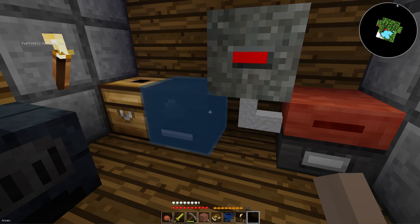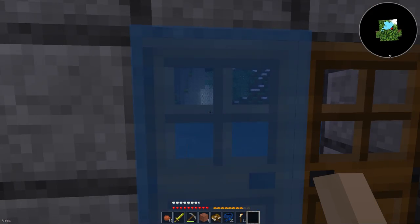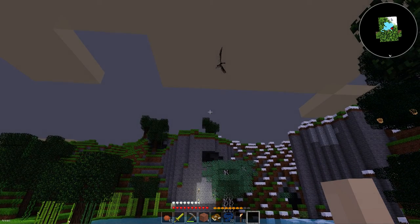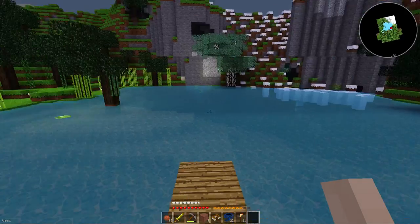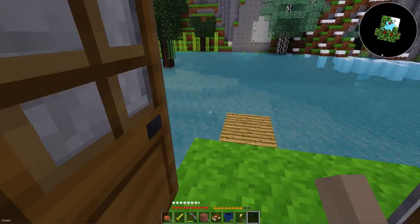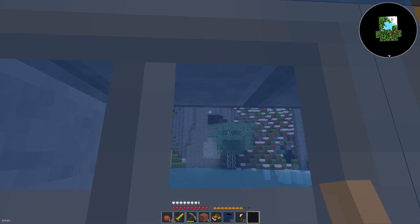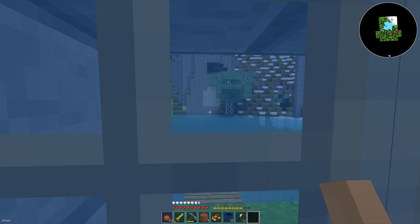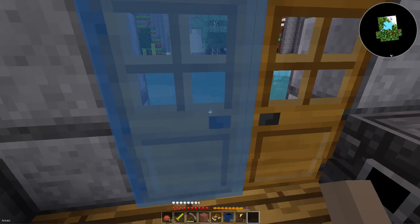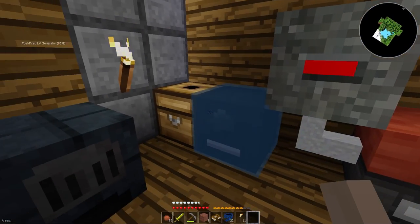And the cable went funny and no longer shows it's connected to the generator, but that's fine. Eventually that'll be connected to a solar tower up on top of this cliff over here. It'll run through the mountain – cable, transatlantic cable style – under the water, through a hole, down into the basement where all the machines will reside.